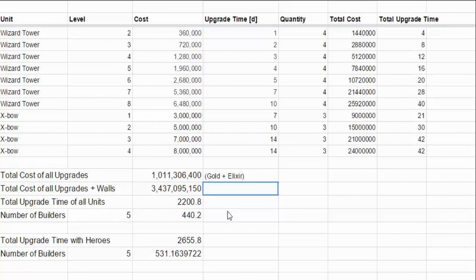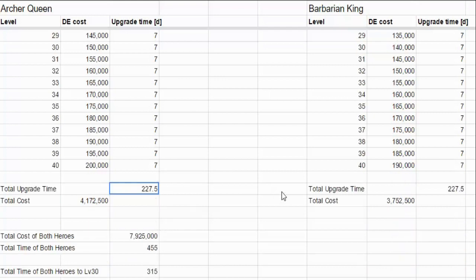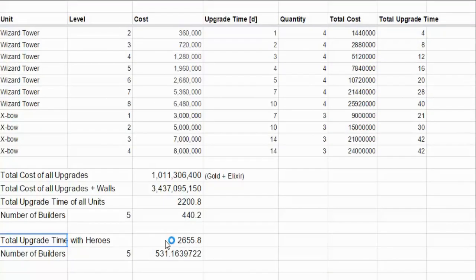As for how long it would take, it would take you around 2,200 days to finish everything, but since you're given a maximum of five builders it will take around 440 days to complete all your buildings — excluding heroes. With heroes maxed all the way to level 40, it's going to take 227 and a half days for each hero. So if we add that along with the five builders and divide everything — 2,655 days divided by 5 — we get a total of 531 days to fully max your base.